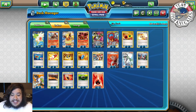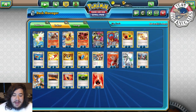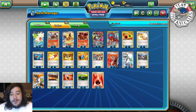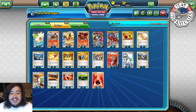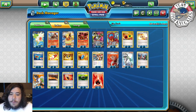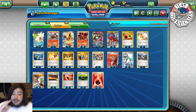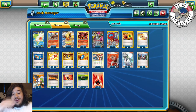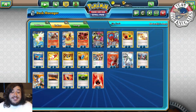I took out a Lysandre, a Fighting Fury Belt since four might be too many, and the two Max Potions. You could keep Max Potions — they do come in clutch. You can maybe cut Scorched Earth but you need those to draw late game. Everything else is pretty much needed. I still won two games without Ultra Balls, which shows how strong the deck is.